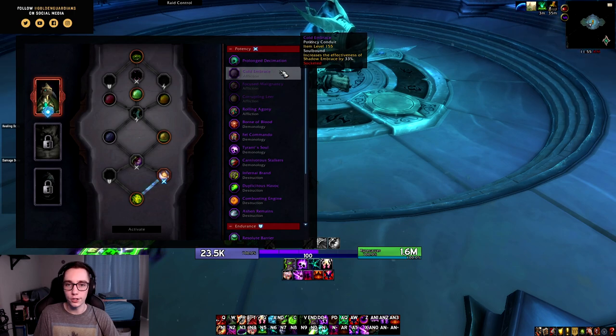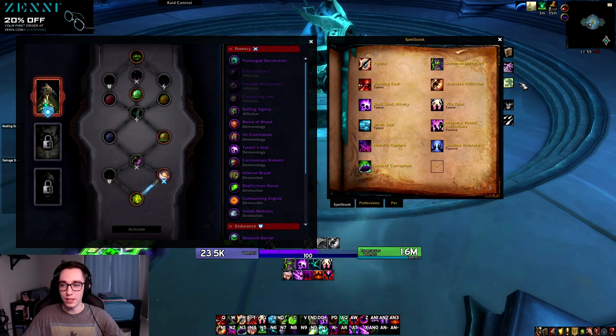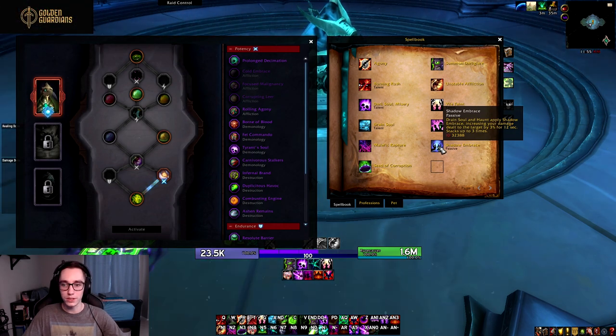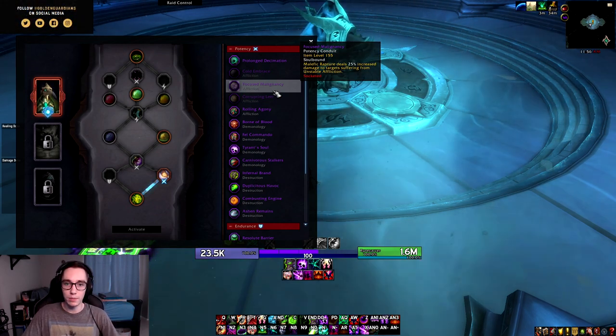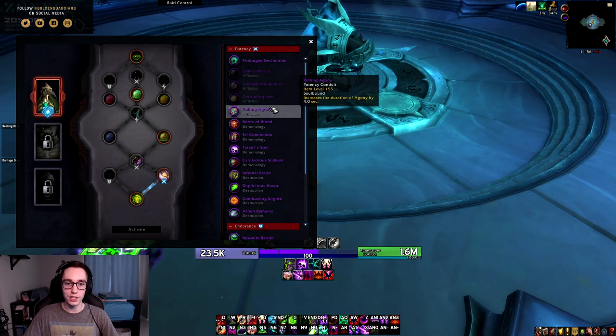Let's take a quick look at the conduits. First, Cold Embrace increases the effectiveness of Shadow Embrace by 33%, meaning instead of a 3% increase per stack it becomes 4%, letting you stack up to 12% instead of 9%. Overall a decent conduit. Then we have Focused Malignancy: Malefic Rapture deals 25% increased damage to targets suffering from Unstable Affliction, encouraging you to keep Unstable Affliction on your primary target or as many targets as possible.